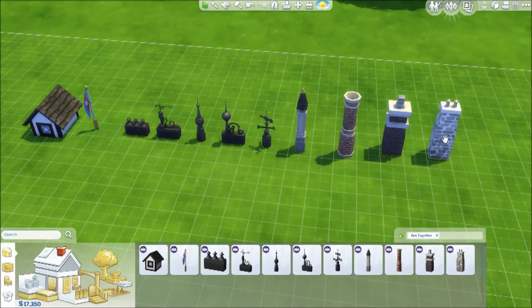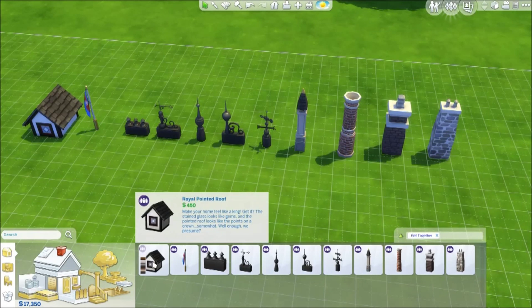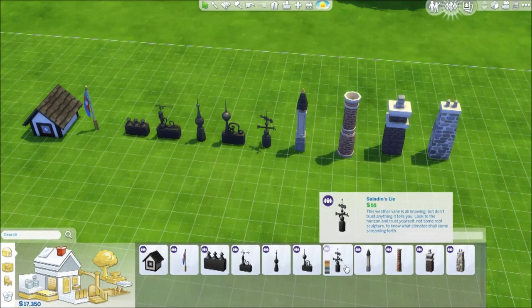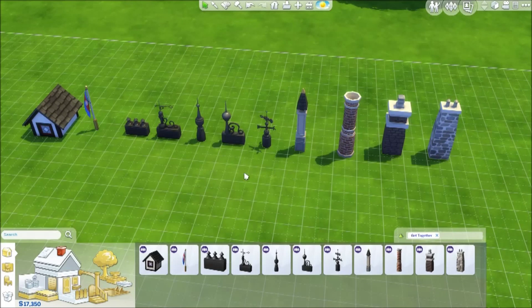One of the first things I noticed is we get a lot of new roof toppers — things like chimneys, a royal pointed roof piece, a wind vane — that's the thing that spins and tells you which way the wind is blowing — a little flag, and some new chimney stuff. Pretty cool.